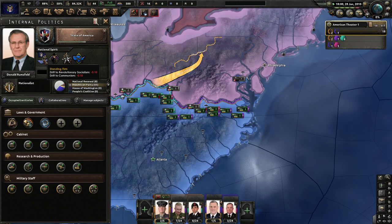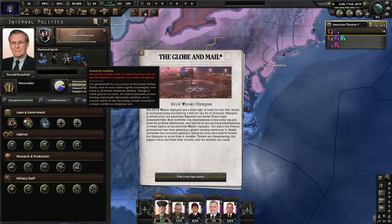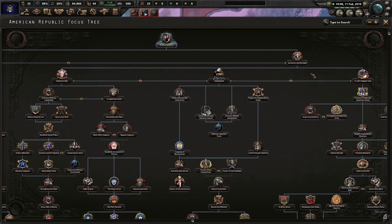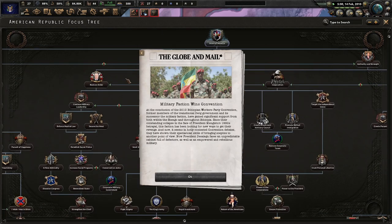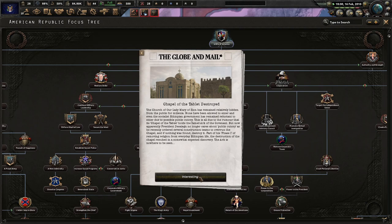National Spirit — we have standing firm, so we don't like revolutionary socialists and we don't like commies. Flight of the Executives: we lose a lot of political power. We have 20 to 10 Olympic Games, or Winter Olympics if you like. Consumer goods sucks, factory output really sucks. International stigma is what it is. And American isolation — we are unable to join and create factions. We are unable to reunite America or abandon our claims altogether.